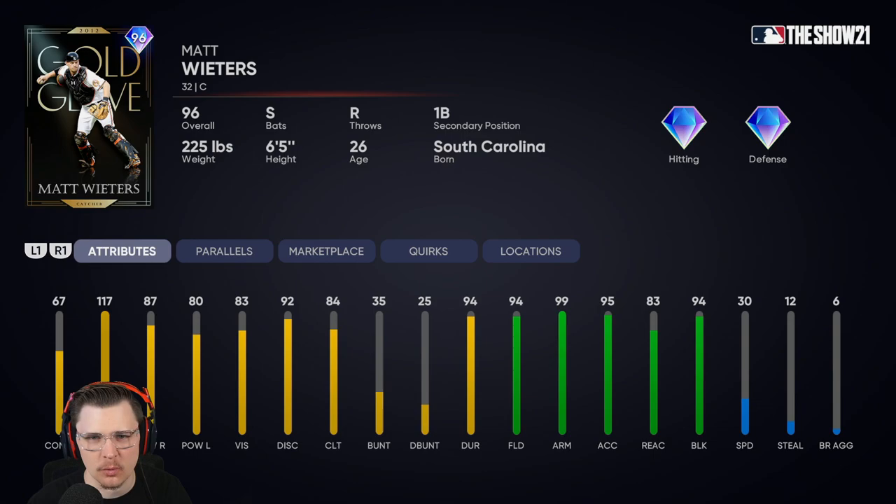Hey, how's it going everybody? For today's video we're going to be trying out the 96 World Series reward Matt Wieters. When it comes to Matt Wieters, I was really hoping they were not going to do a copy and paste of what he was last year, but it essentially is what they did. I was hoping for the contact versus right to get into the 80s. He's got 67 contact versus right, 117 contact versus left, 87 power versus right, and 80 power versus left — the power is there, the contact versus right isn't.